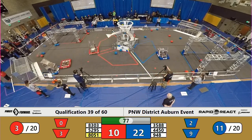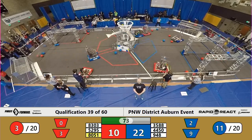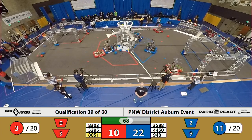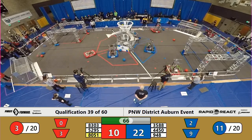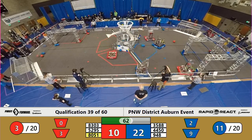Just under 80 seconds to play. Blue Alliance with the advantage — 11 cargo to 3 — reflected in a 22 to 10 advantage on the scoreboard. 948 NRG has two more cargo and they're moving towards the lower hub, unopposed on the far side of the field. This time one in, one out.